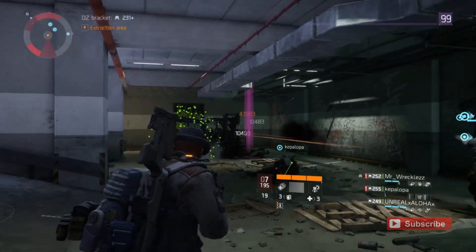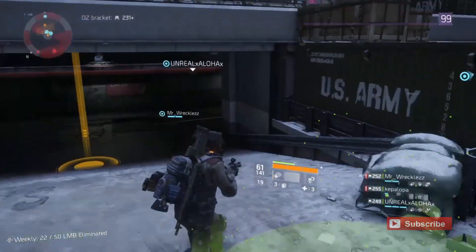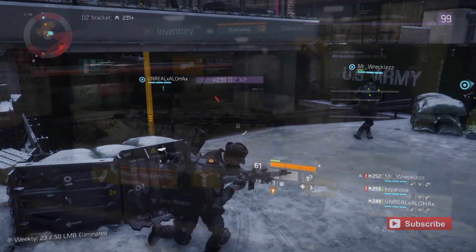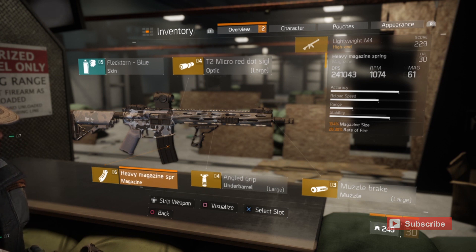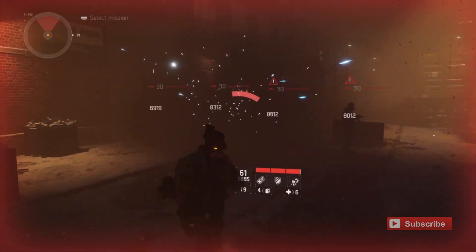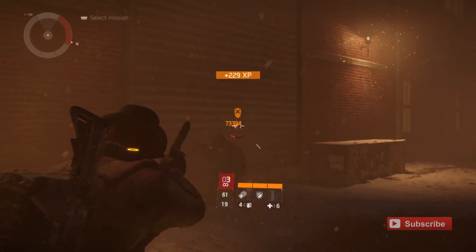Some people like weapon damage or crit hit chance on their attachments, but personally I like to have rate of fire on my magazines. This magazine has a 26.3% rate of fire increase and a 104 magazine size, which helps keep this thing in check when putting things down. The RPM on this is 1074. Because this game is so laggy, I want to do as much damage as quickly as possible — if I can down my enemies fast, they can't lag kill me in return.